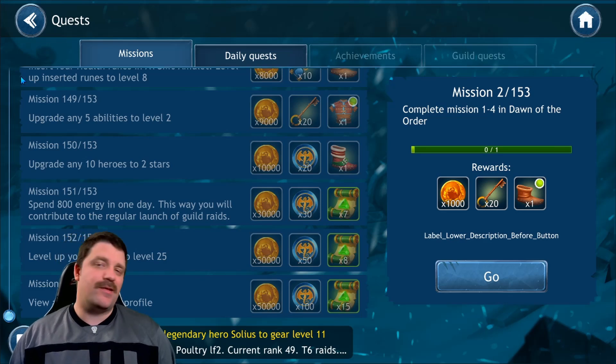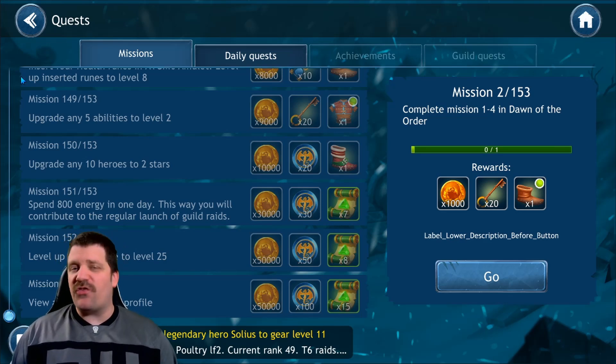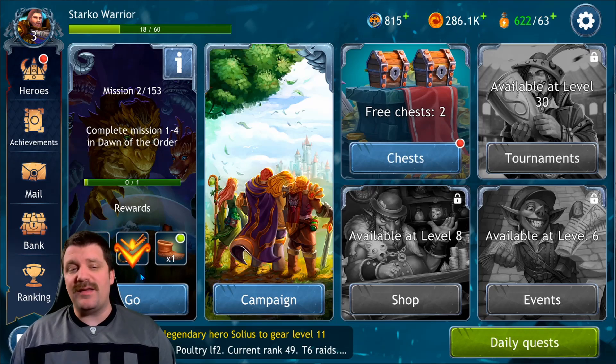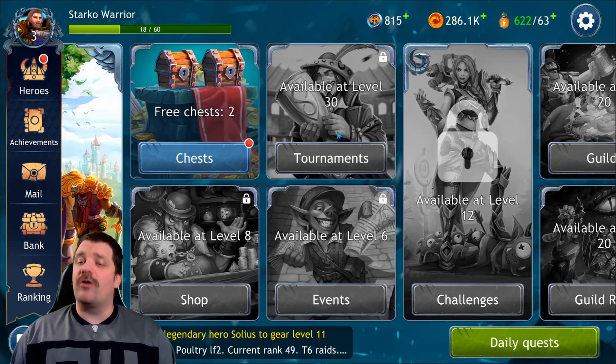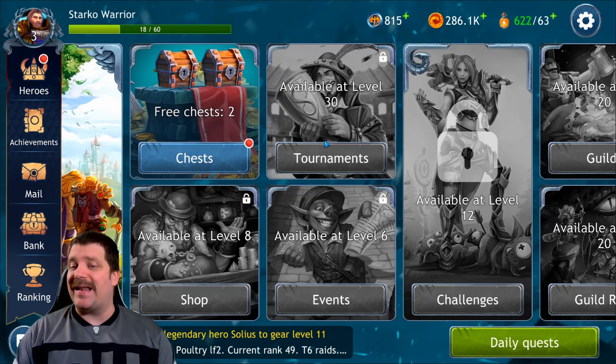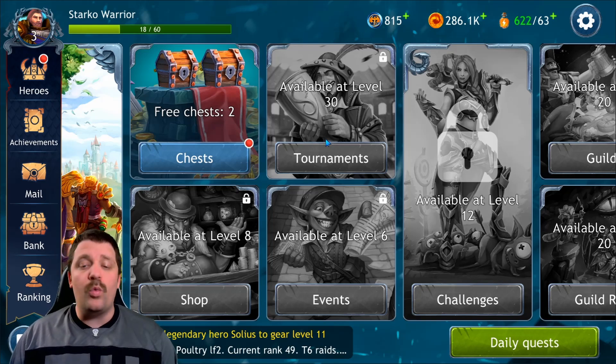The 153 missions will take you between two and five days to complete and get you properly started in the game, which is pretty amazing. Beyond that, you've got missions, campaigns, and tournaments that start at level 30 requiring specific classes to enter.